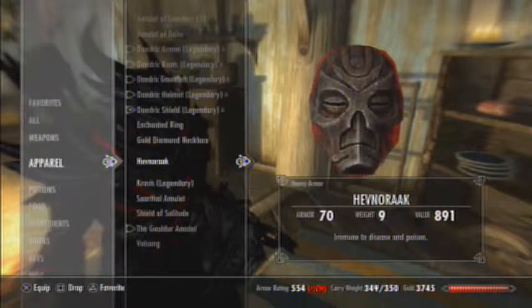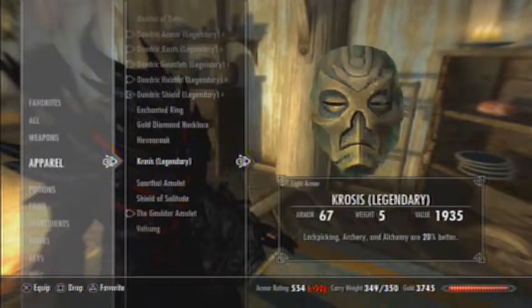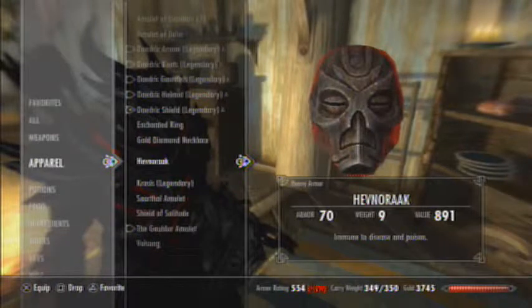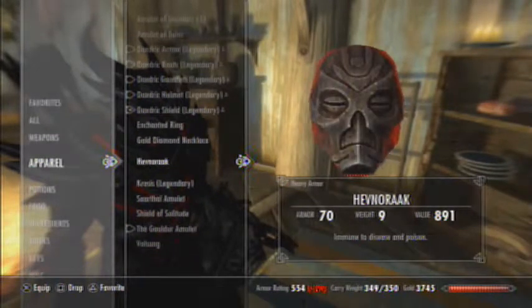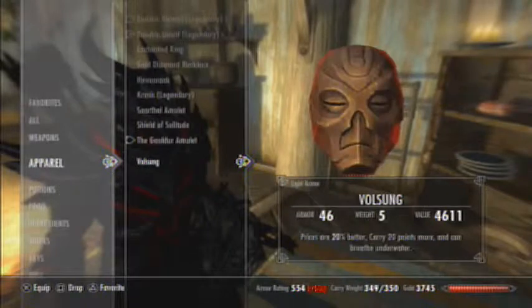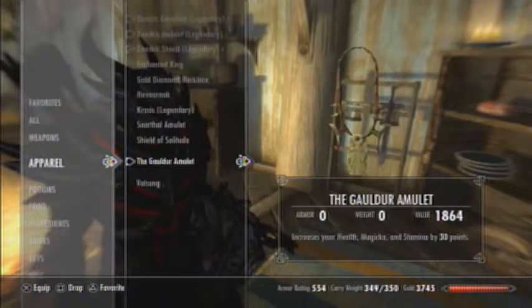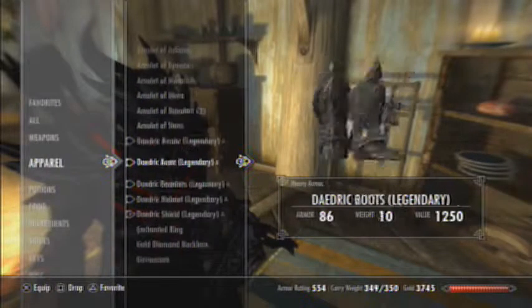I also have some Dragon Priest masks. These are the three I have on me: the Volsung, the Krosus, and the Hinorak. I have his staff too - that's where that's from. They're pretty good helms for light armor, though Hinorak's is heavy. I upgraded his to legendary because I figured if I go for a lighter build, lockpicking, archery, and alchemy are pretty good to increase. Volsung is pretty fun just to use. My Daedric stuff is by and far the best stuff I have.